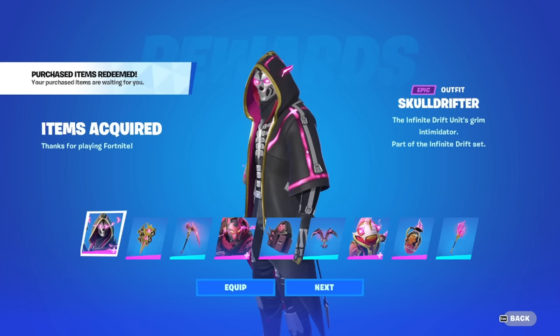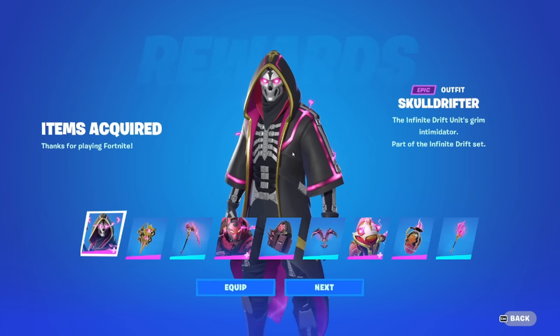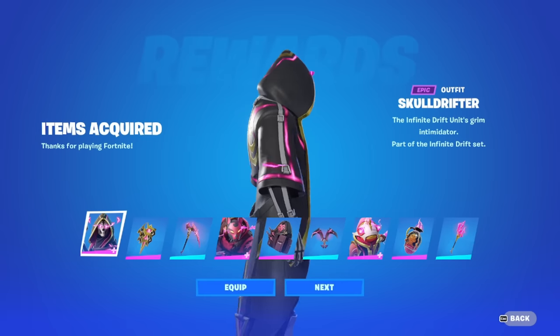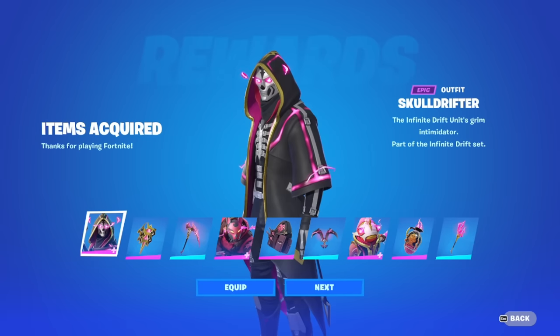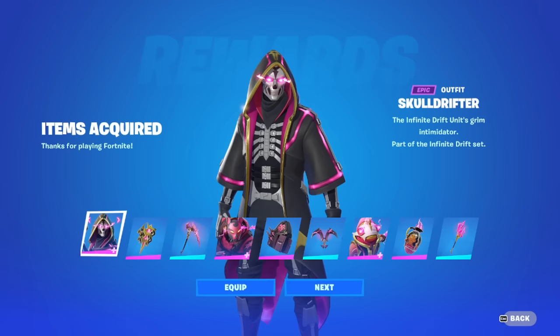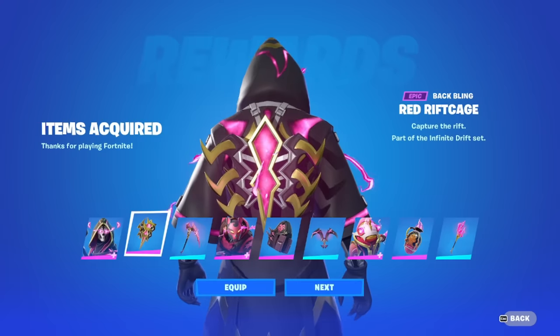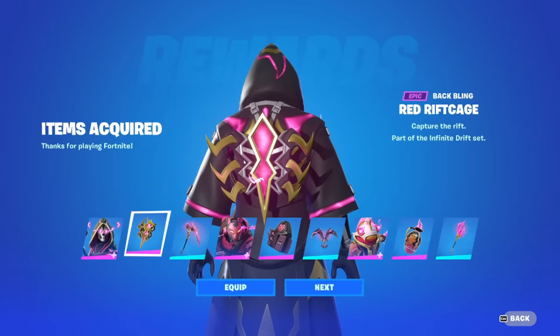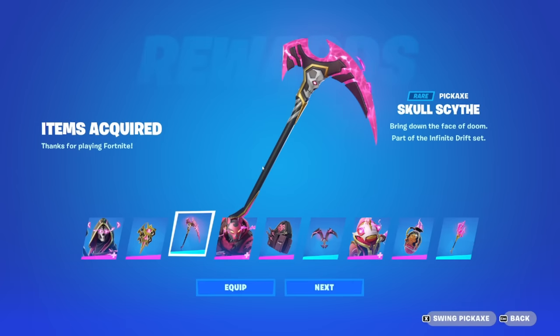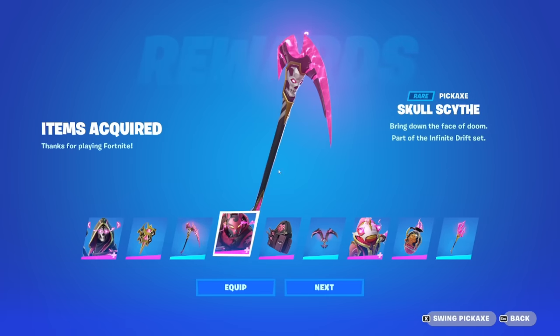So we have the Skull Drifter outfit — really cool. I think all the edit styles here are just FX on or off, which is the lightning and stuff like that, so there's nothing else for edit styles. This skin actually looks really cool though; I think we're going to make that the thumbnail. The back bling is the Red Rift Cage, which just looks okay. We have the Skull Scythe — I like this. Very nice.